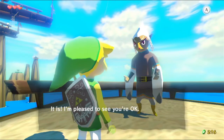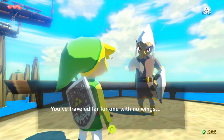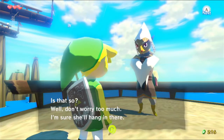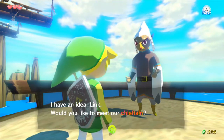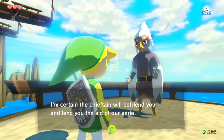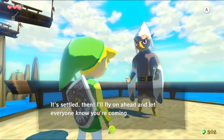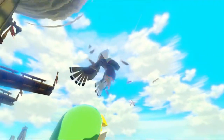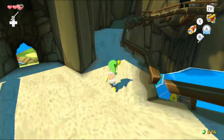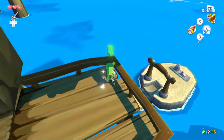Quill, a Rito, recognizes Link and says he's pleased to see him okay, noting he's traveled far for one with no wings. He asks about Link's sister and suggests consulting the chieftain. Inside, the chieftain says Quill has told him about Link and insists they'll do everything in their power to help. However, they have a problem of their own: the dragon Velu has grown violent and unpredictable, meaning Rito fledglings can no longer receive scales from him to earn their wings. I love Dragon Roost Island's song — it's so good.